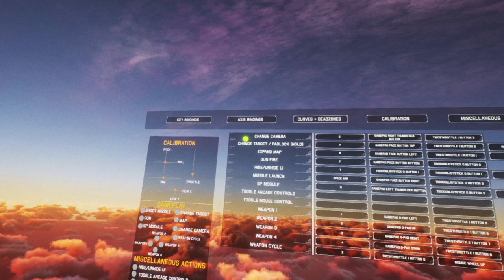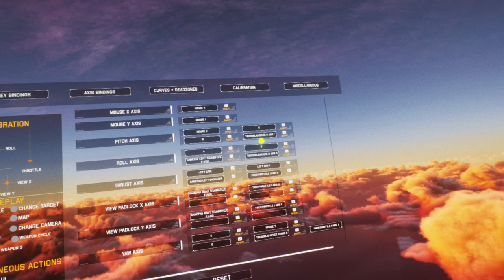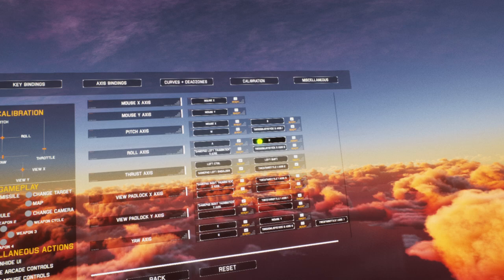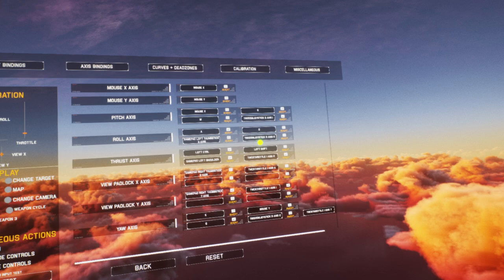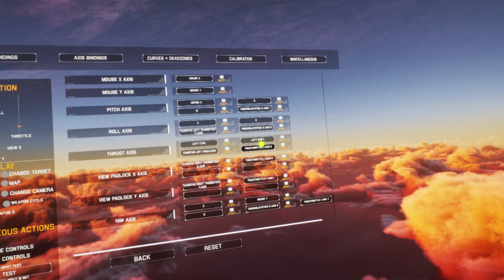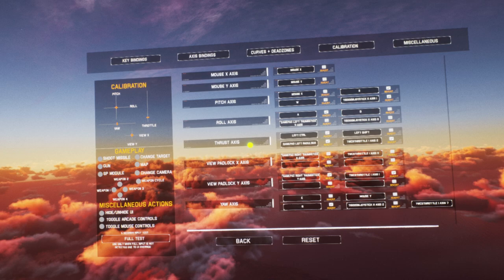We've got the axis bindings — it's already set up for keyboard, mouse and gamepads, but I want to set it up with the joystick. For pitch axis, I clicked that and pulled back on the stick, and I've inverted it — so when I pull back the nose goes up, when I push forwards the nose goes down, because that's how planes fly. I've got the roll axis — I clicked that, moved left on the joystick to set that axis. I don't need to invert it. Thrust axis — I clicked on that and set it by moving my throttle forwards and backwards. I did need to invert that so forwards we go faster.